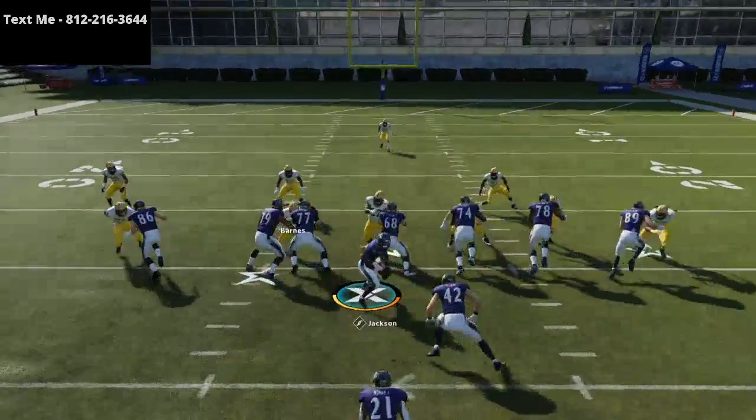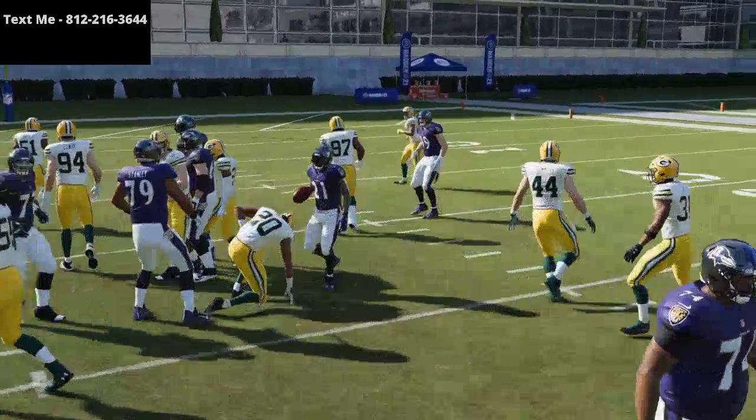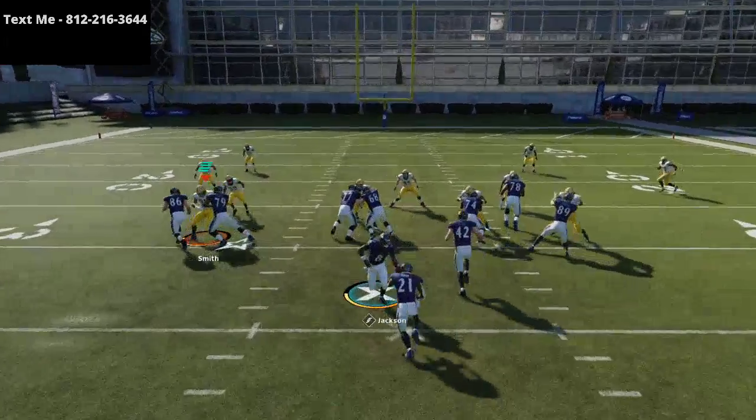You'll see here, even with inside stuff on Kenny Clark, Mark Ingram is still powering right through it. As long as you pick the right hole, the one thing I want you to do is make sure that you are IDing the middle linebacker every single time.